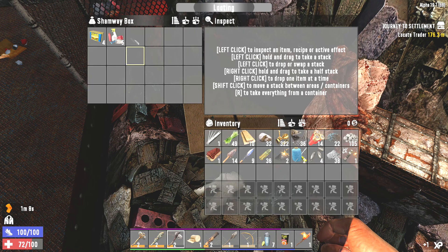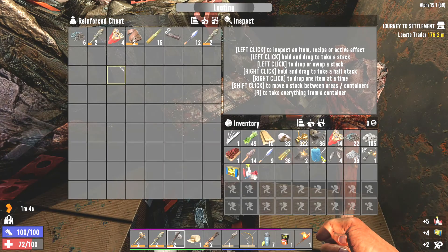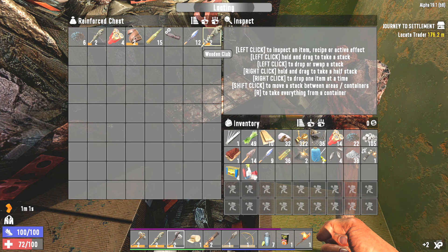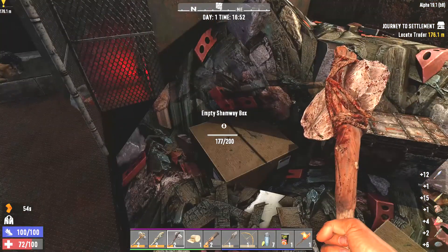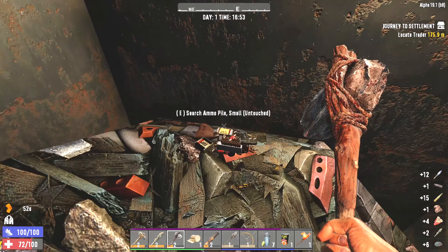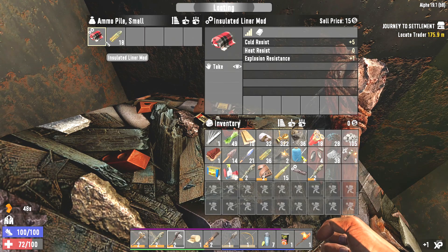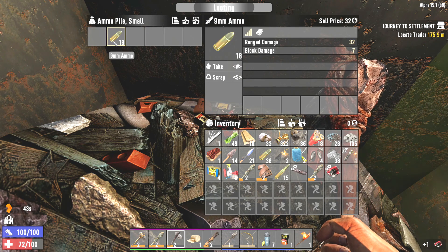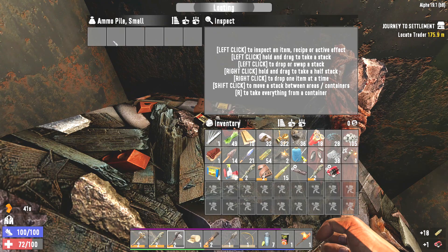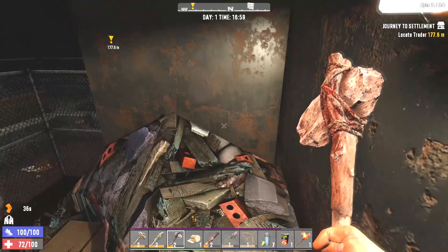We have a Shamway Foods crate - got some sham, which is good, can always use food. We also have another level 2 wooden club and some knuckle wraps. I'm not gonna be doing much fist fighting but we can sell them. We have an insulated liner mod - we'll take that. I believe that's everything. Now we can head on up and see what's up there. I think this is just the way to get out.